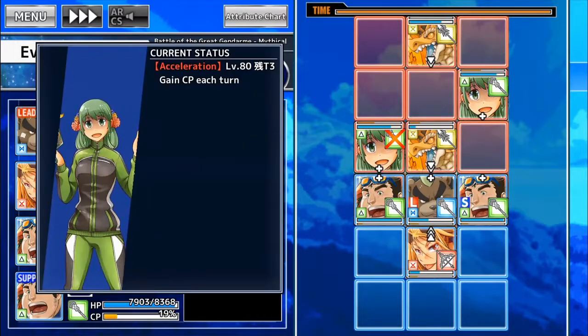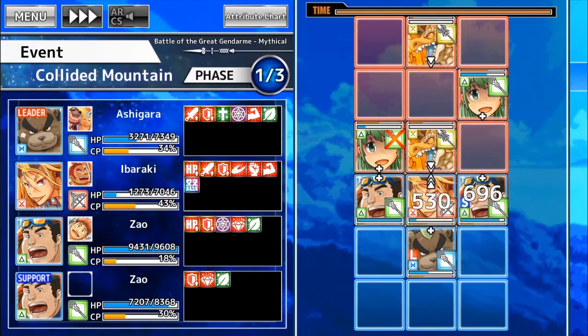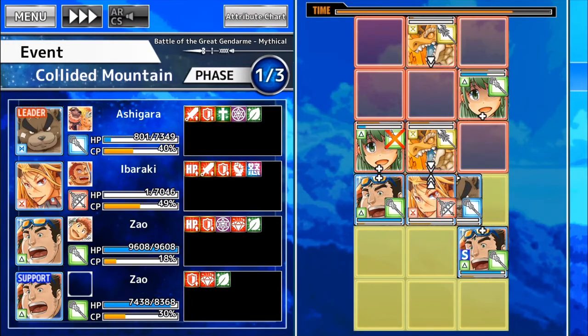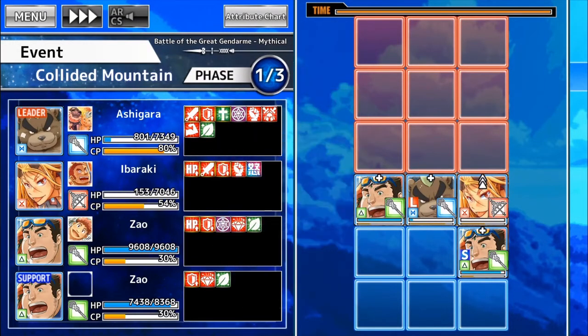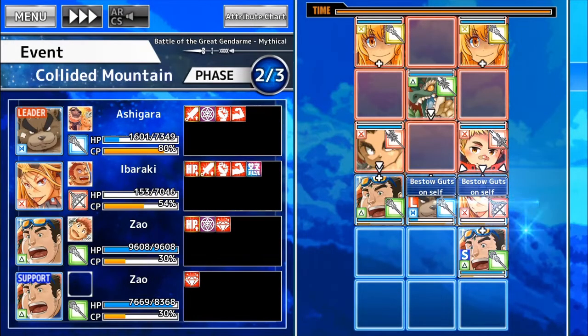Unfortunately they also have guts, for whatever baffling reason. Let's play defensively. This should be enough to clear out on that side. Now two units are on the verge of getting KO'd, but that's fine because Zao just gives guts left and right. Also Ashigura and Ibaraki just naturally have guts for themselves. Now that I think about it, the Zaos might be in trouble because they need to be beside each other to actually give each other guts.